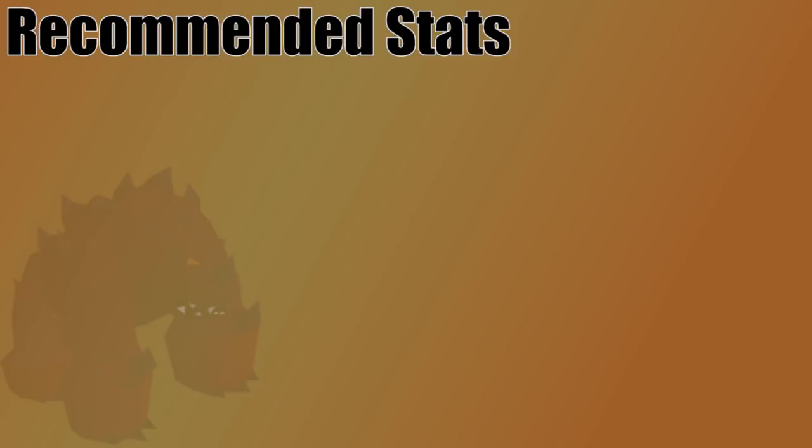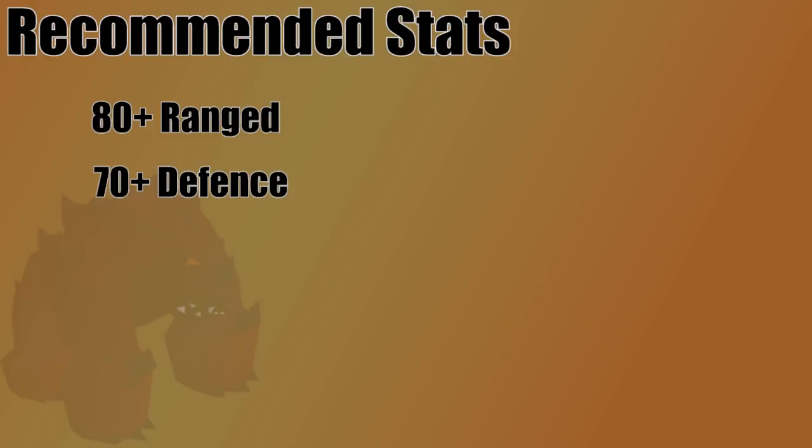There's no real requirements to kill Jad, but there are some recommended stats. To fight him, I would go for at least 80 range. Even though you could do it with a lower level, if it's your first time, it's just going to make it a lot easier to complete the caves having higher range. In fact, if you ever find yourself having trouble in the caves, a higher range level might help out a lot. I wouldn't go below 75 though, since you want to use a blowpipe in here if you have one, but we'll talk gear in a minute.